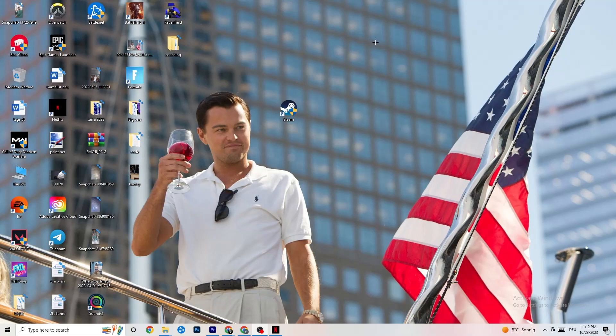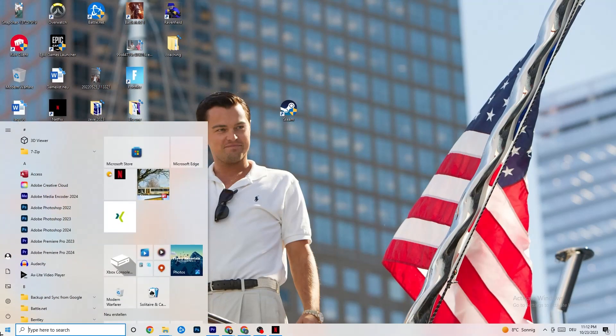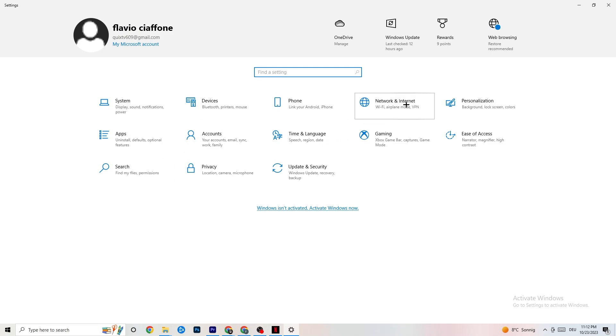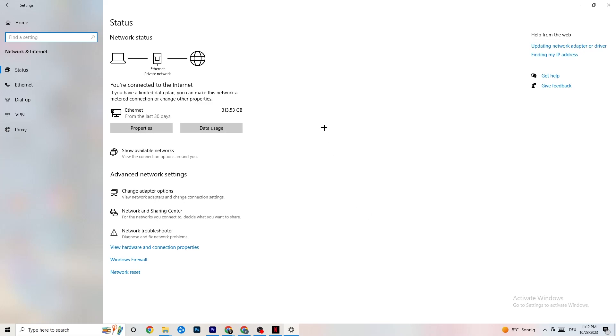Navigate to the bottom-left corner of your screen and click the Windows settings icon, or press the Windows key on your keyboard. Click on Settings, and once you're in Settings, click on Network and Internet.